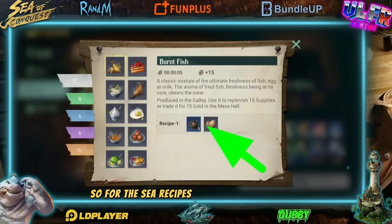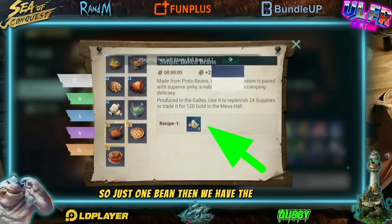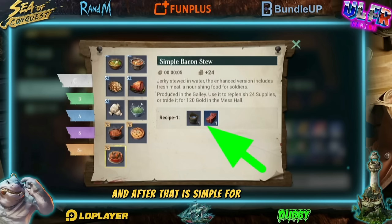For the C recipes, we have the pinto beans — just one bean. Then we have the apple pie — just one apple. And a bucket of water with a single jerky. After that it's simple for the B.